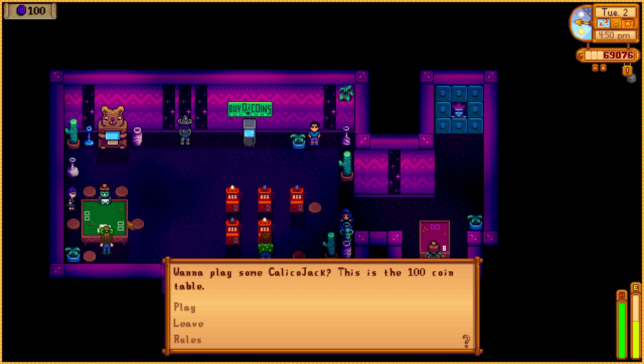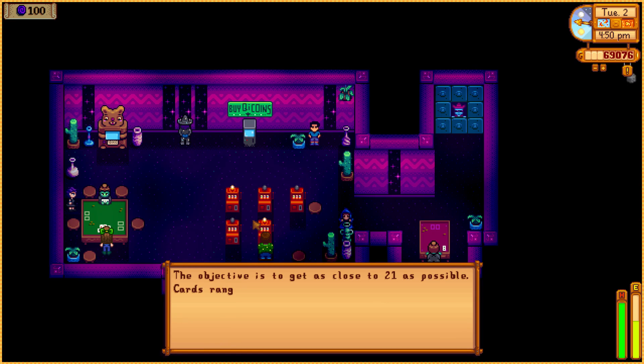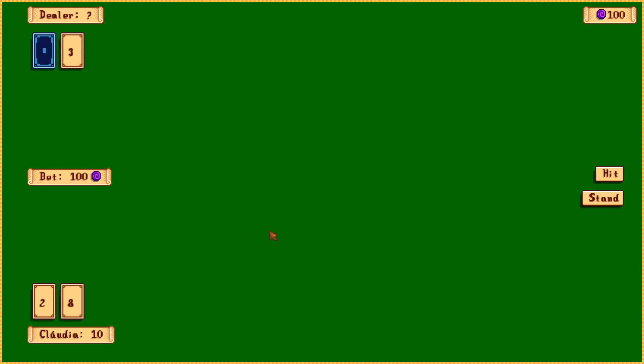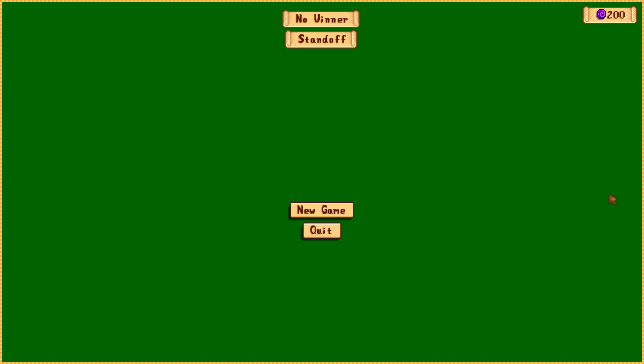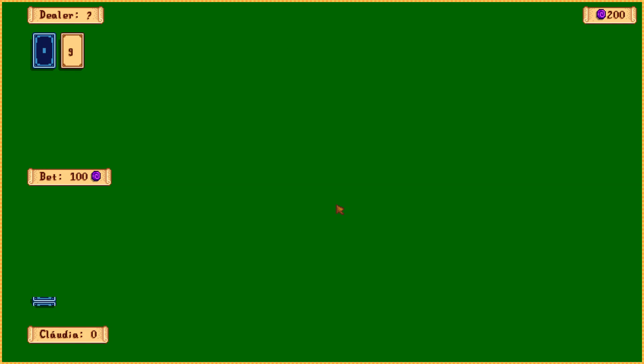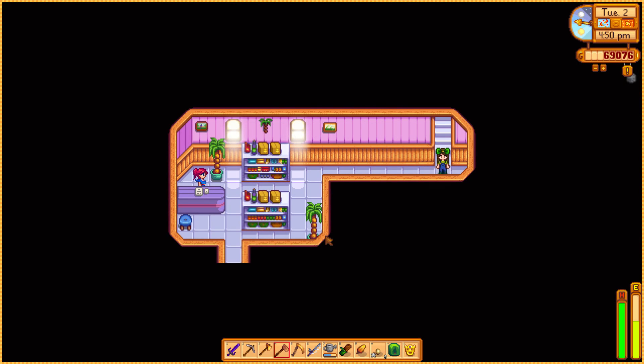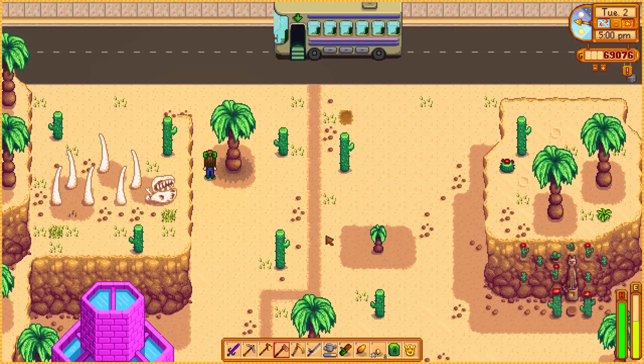Should I play one game? I'm not very good and it's not a very lucky day. Let's see — wanna play some Calico Jack? This is a 100-coin table. The objective is to get as close to 21 as possible. Hit me, hit me — stand. I win! Double or nothing? Hit, hit — stand. No winner. New game. Oh you son of a gun — I'm leaving! I'm not about to lose the coins I bought. Sandy is so shocked.